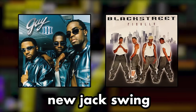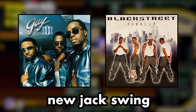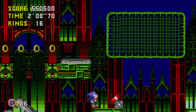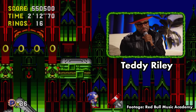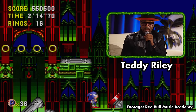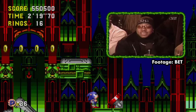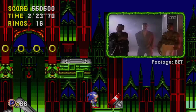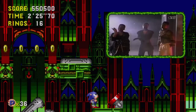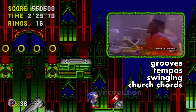His musical groups Guy and Blackstreet brought this sound to global attention, and if you ask him what inspired it all, he'll take you to church. He was always in church, so he always had to have that church feel in his music, and that's what kept everyone on the dance floor — it sounded like you were in church at a hip-hop convention at the same time. As a kid, the organ player in his choir taught him all about grooves, tempos, swinging, church chords, and good old syncopation.